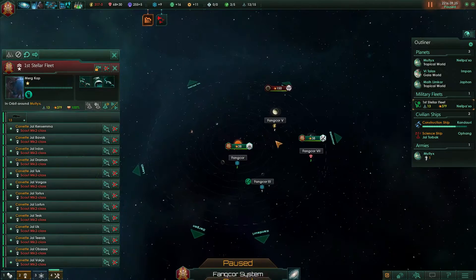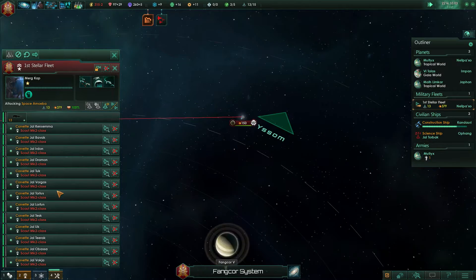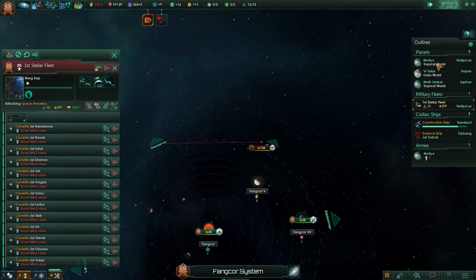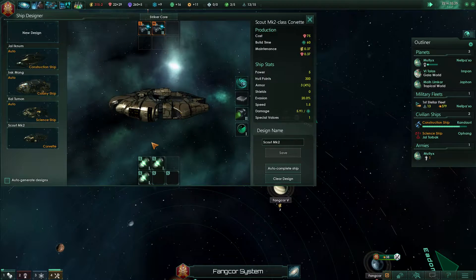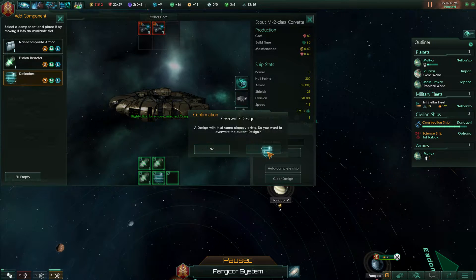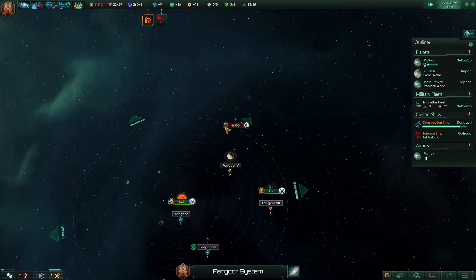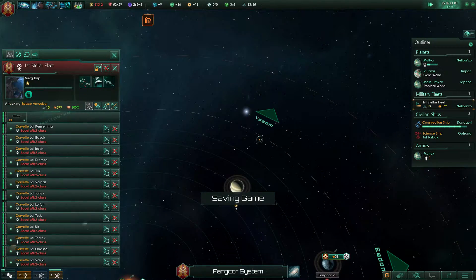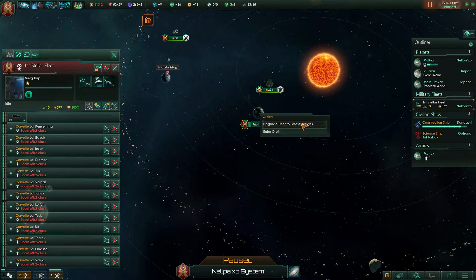Let's go and procure that specimen, if we can do it before he jumps. And we actually wanted to put some deflectors on this — I can only put on one. So I might as well put some armor on as well. We need a better source of power. Let's get these. Oh, he jumped — so let's just go home with you anyway. Upgrade to latest design.